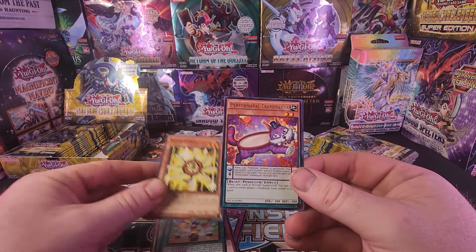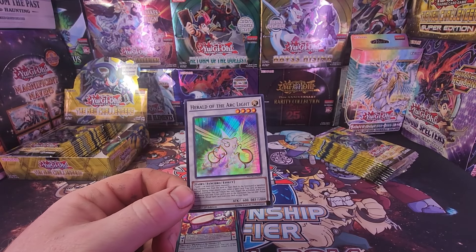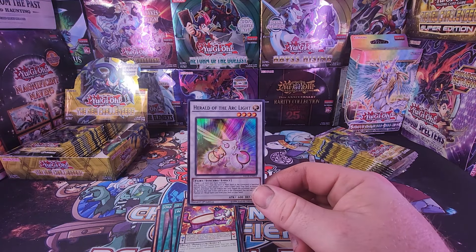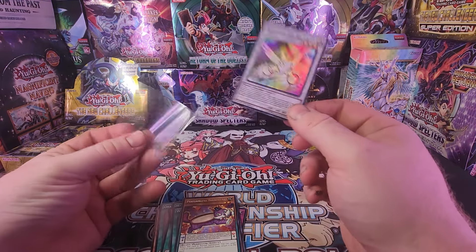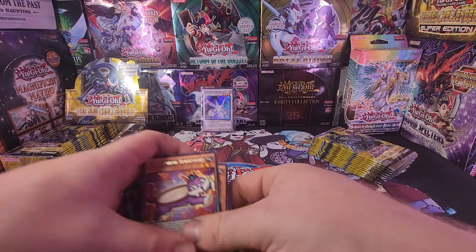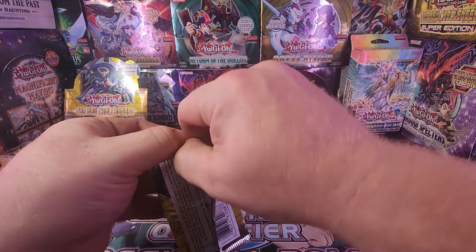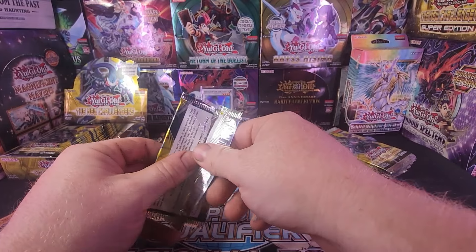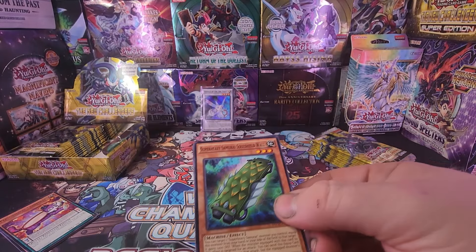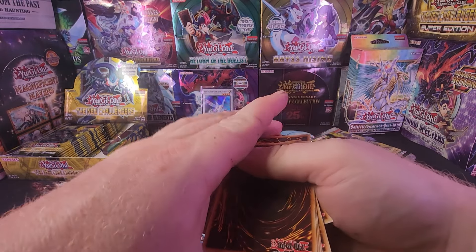Wonder Balloons, Shogi Lance, Performapal Trampolinks — and we got a Herald of the Arclight in the first pack. I don't believe this is a guaranteed set. Very nice Herald of Arclight — I think this actually has some decent value. First pack magic, very nice. This is one of the early Pendulum sets. I always thought it was Zaxxol because I thought that's when Dark Rebellion Dragon came out, but I believe it's a Pendulum Archetype.